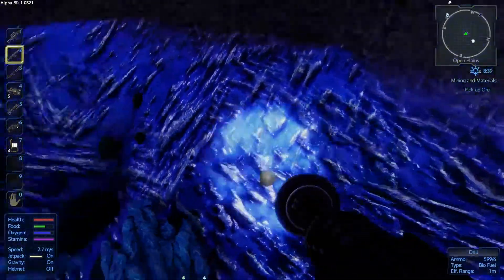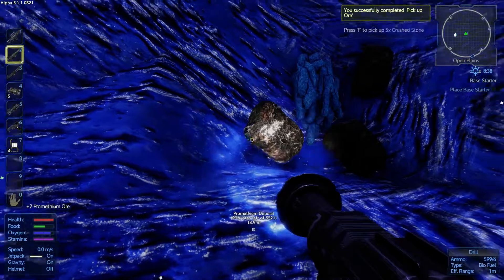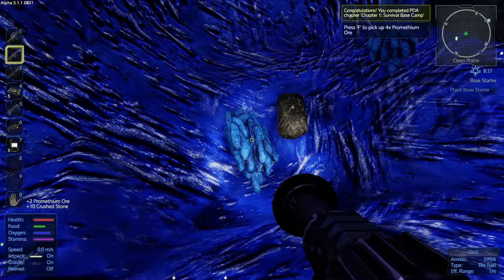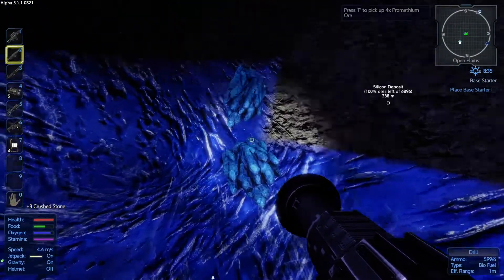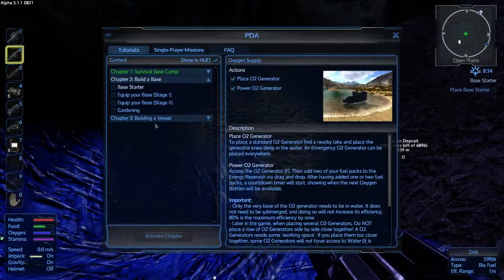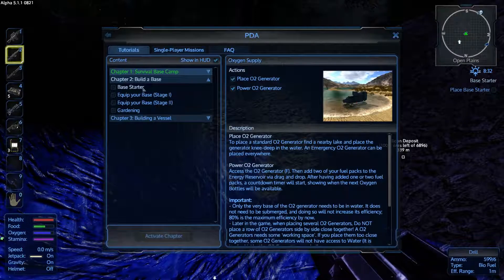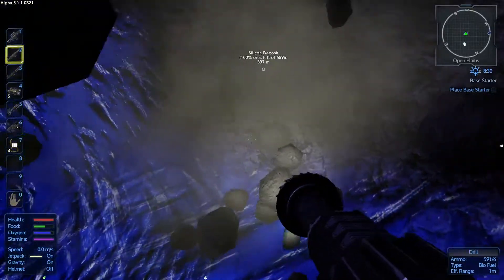Okay, so now we can see we've got Promethean — there we go, Promethean, Crush Stone, and a load more Promethean. We've now completed the quest! Let me just grab this Promethean as well. We've now completed that first quest and we have now completed the Survival Base Camp. We're now to Build Base — Base Starter — but we're not going to do that yet; we are going to do that in the next video.